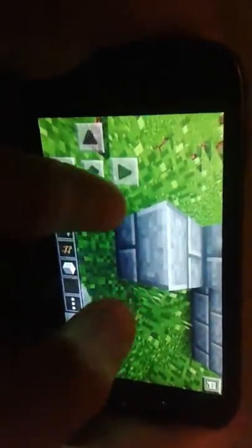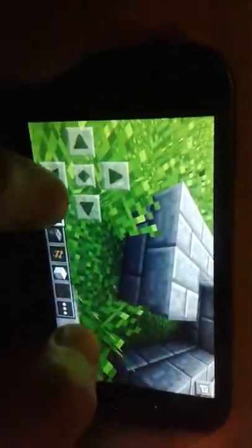All blocks. You can set the blocks — just touch that place. You can do all this in creative mode.